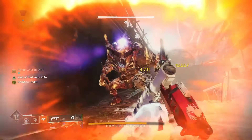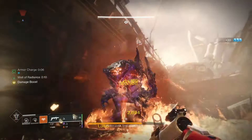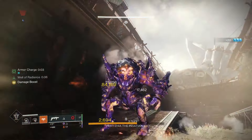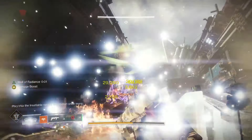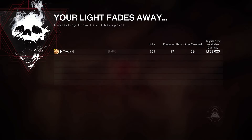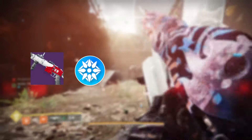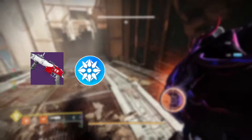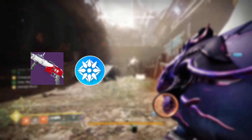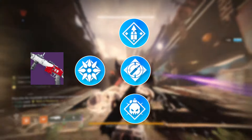Mountaintop can and will out-damage fusions in every single way. You only have to land one shot as opposed to multiple bolts from a fusion rifle, and it has less damage drop-off making it more versatile than fusions. All in all, this makes Dragon's Breath with Mountaintop the standout winner of my non-scientific DPS test at 1.79 million — huge, just absolutely huge. That leaves us with just the perks you'll want to chase, which will ultimately push this damage test upwards of 2 million.